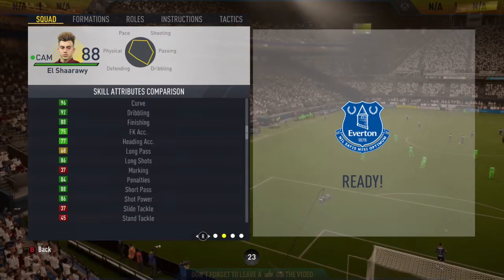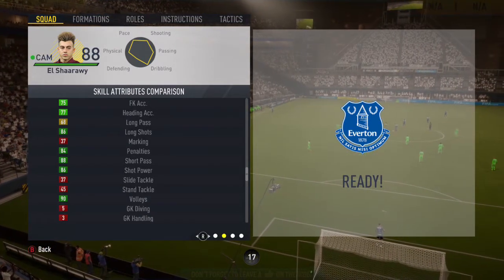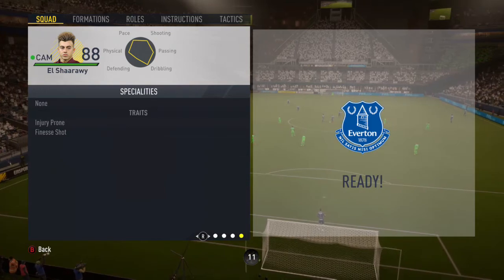Getting into some of his in-game stats, as you can see he has 96 curve, 92 dribbling, and 88 finishing — those are some of his standout stats. He also has five-star skill moves and four-star weak foot, which is very good in game. His traits include injury prone and finesse shot.